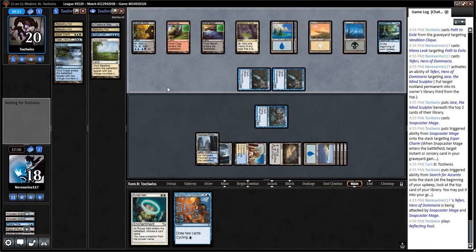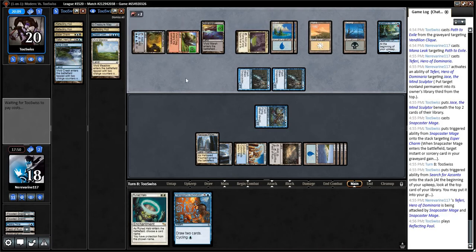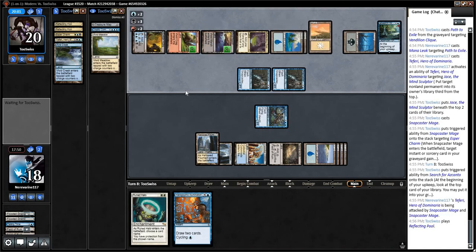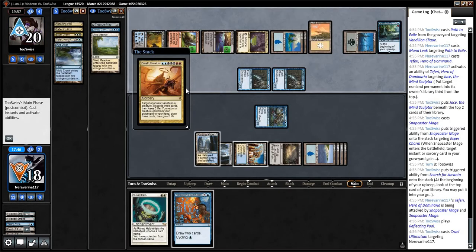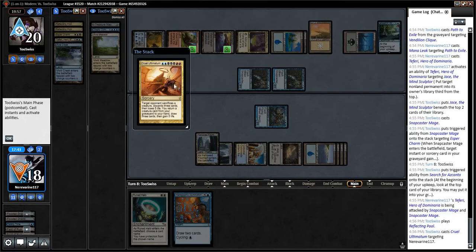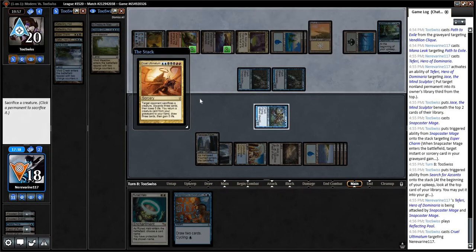I'm just making some red mana here. This is interesting for sure. What is going on? Am I about to... Cruel Ultimatum? Oh my goodness. Sacrifice a creature, discard three cards, then lose five life. This is something else, yes.